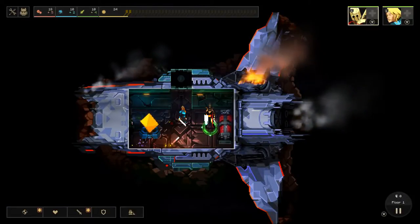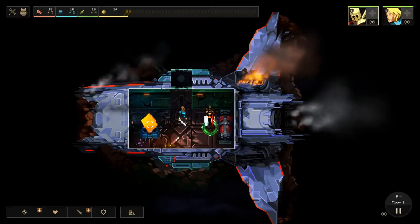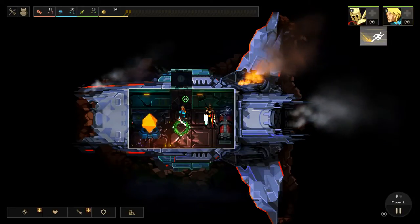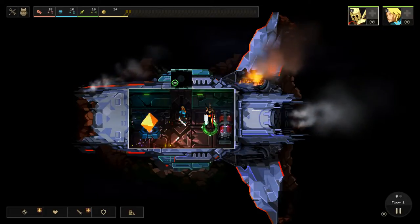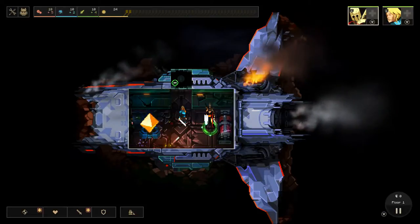You start the game off in your crashed pod. This crystal is the thing that you're trying to defend. You control your characters by clicking on them and then right-clicking. You don't control them directly — you issue them commands to move from one room to another.